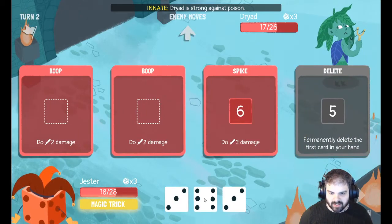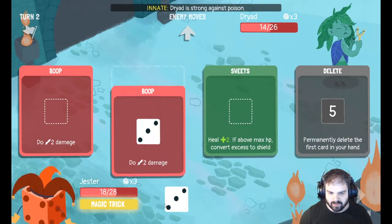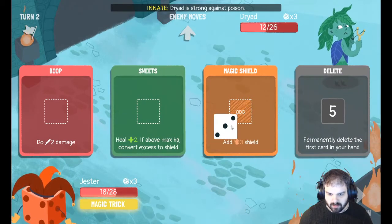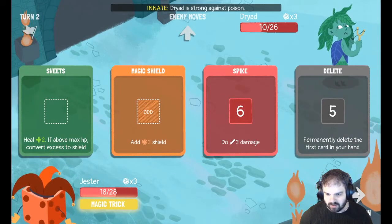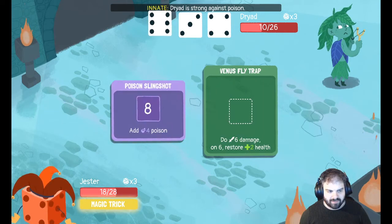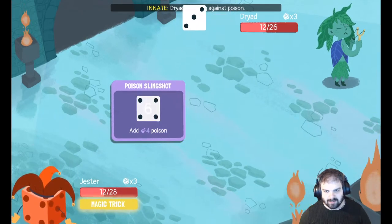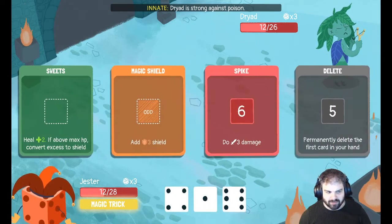They did manage to get some health back. Let's use this spike to do three damage. Do I want the shield? I'm just going to go for the damage rather than shield — I feel like the damage is a bit better. She's getting good rolls here.